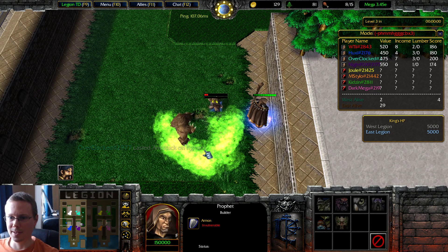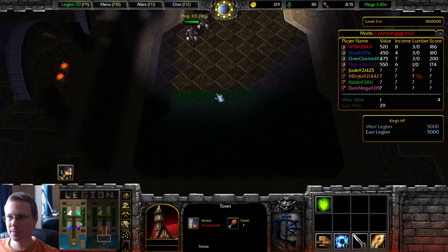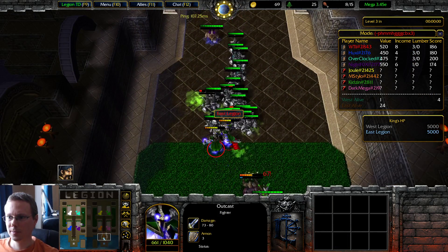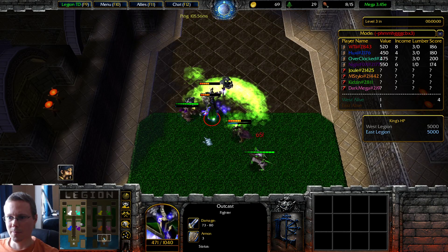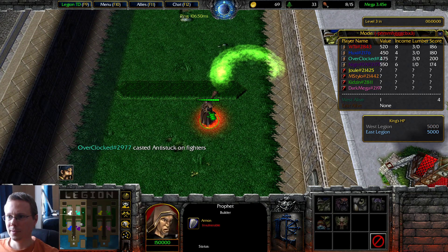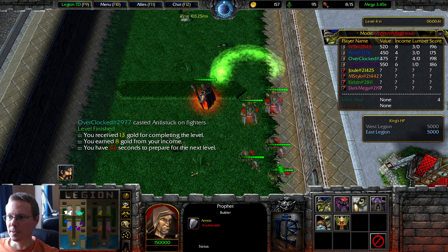Grizzly! Grizzly! Almost. These outcasts are tanking very well. I'm barely getting dented. I'm worried about level four, you're right. Alchemists are bad on four. It is what it is though.